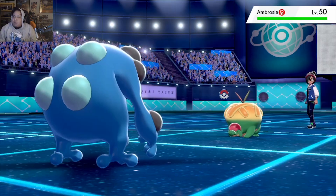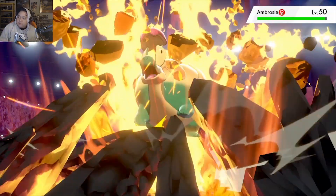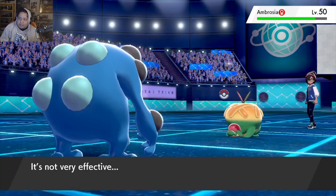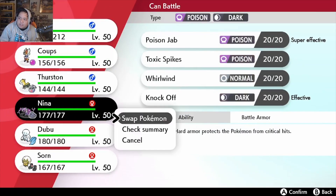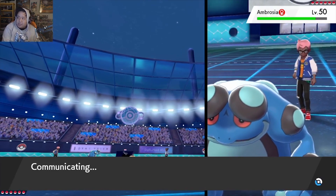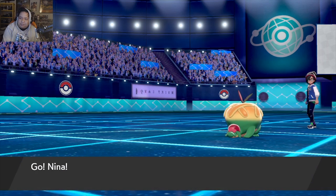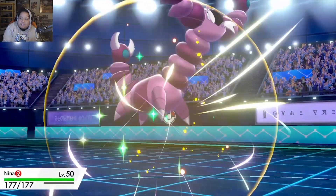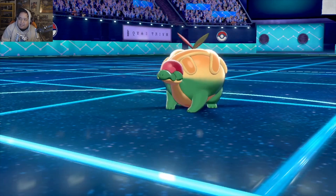He goes into Ambrosia. Maybe I shouldn't have been too scared to hit that, but okay. From there I'm gonna go into Nina, because that is no good. Kind of wish I did get my Stealth Rocks up, but with that hat there, it's just not worth it. It's gonna completely change the game — as we'll see with Apple Acid.